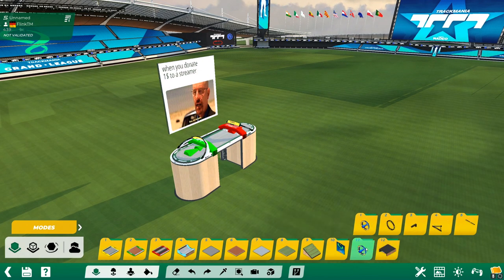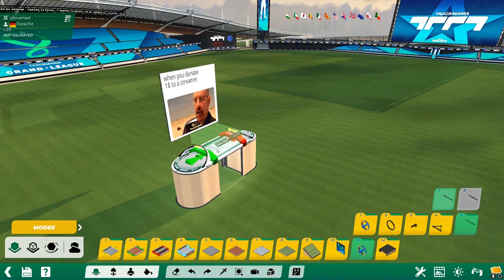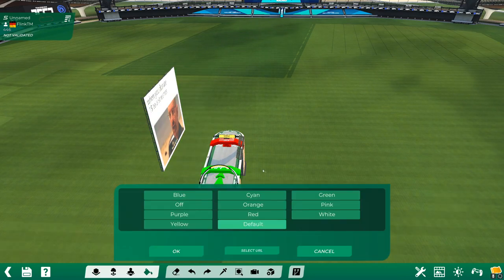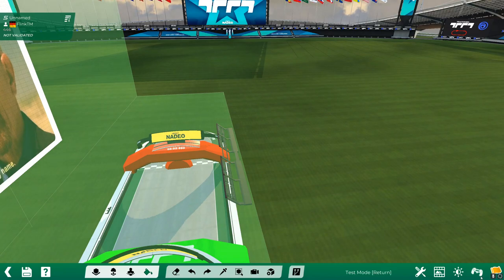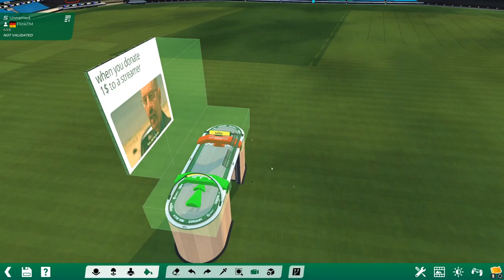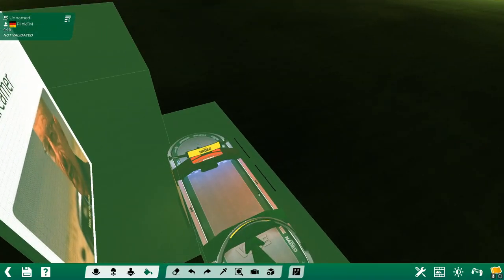Another block where the skinning mode is pretty useful is lamps, for example. Place a lamp, go to skinning mode, click on the lamp and we can change the color to red. After calculating the lights it will look very red also on the track underneath, especially if you choose nighttime. You can see the red light.